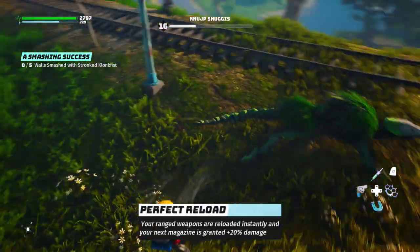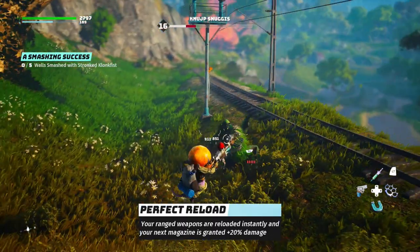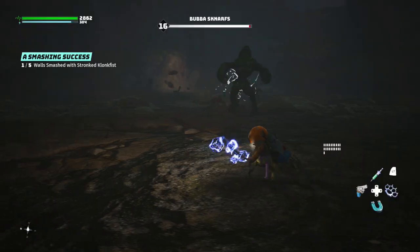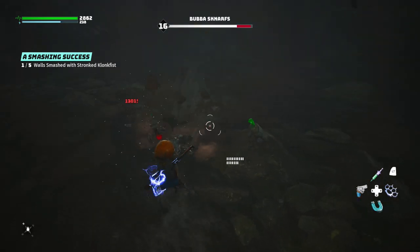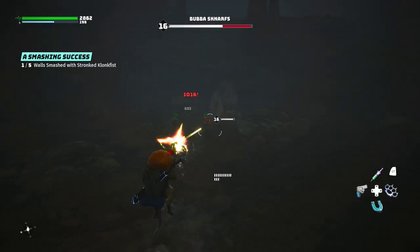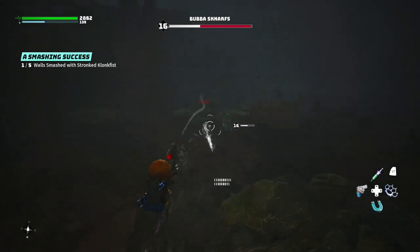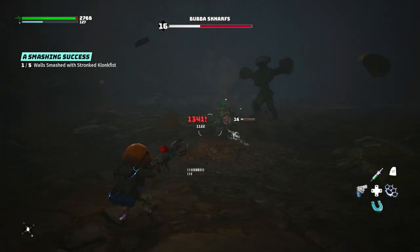You also get Perfect Reload as a Deadeye, so your ranged weapons can instantly be reloaded and your next magazine is granted an extra 20% damage. You should be using this as often as possible and get used to the timing on Perfect Reload. Once you get down to your last couple of bullets, you'll see a little option next to your ammo count. For Xbox players, it's RB — whatever button you have it bound to. When you press this, you'll instantly reload your clip and the next clip will do extra damage.